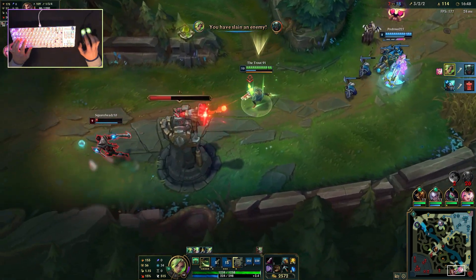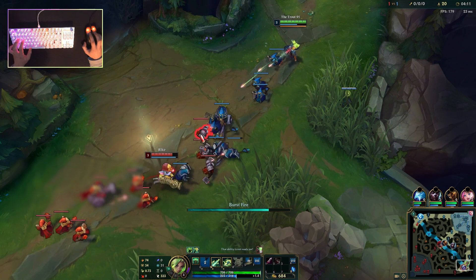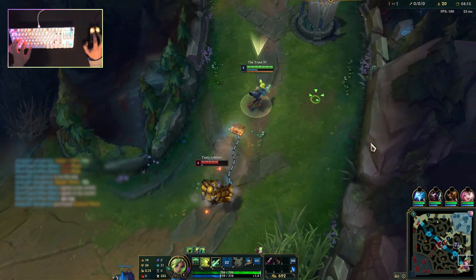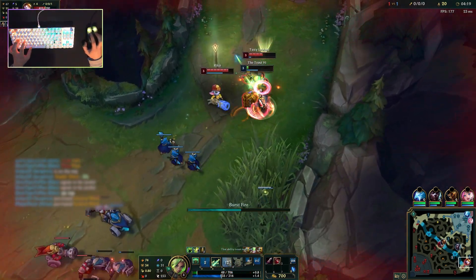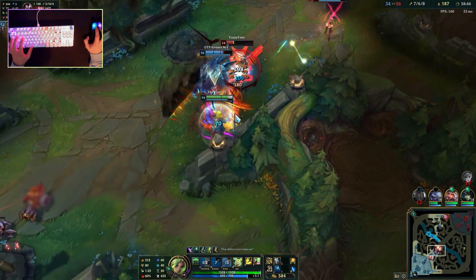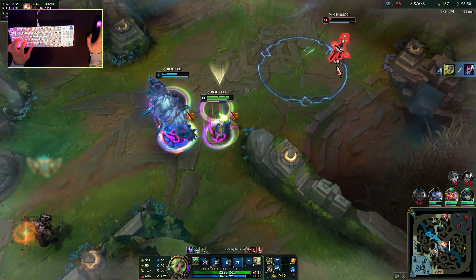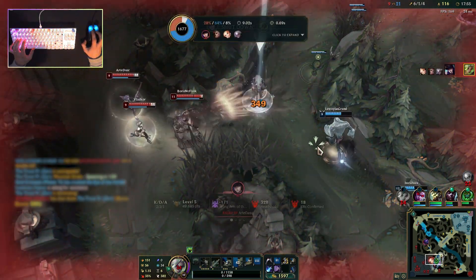Those that require getting close to her to be effective will also struggle against her range and escapes. Unfortunately, Zeri struggles against champions like Zyra, Miss Fortune, Ezreal, Jinx, Ashe, and Samira. Champions that can gap close fast or quickly escape her grasp are difficult to deal with. She only has so many tools to close the gap and deal damage, so if she meets an obstruction she won't be able to finish the job. Not only that, if she's caught out by a slow or a stun, it's game over.